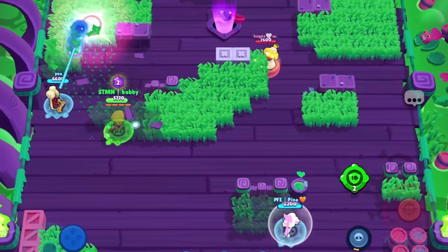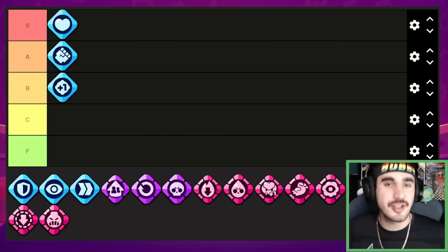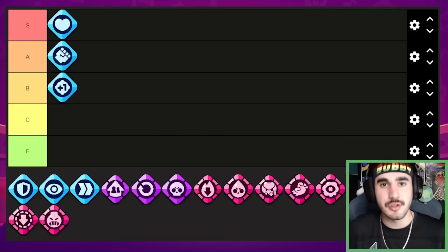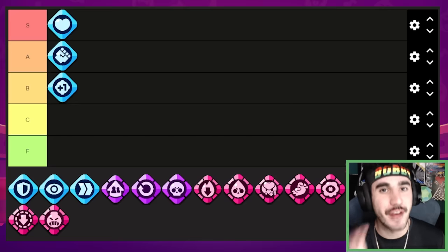Out of all the standard gears I think so far it's going to be our best one, so we're going to put it in the S column. Of course if you're playing a thrower or Piper, the health gear isn't going to be that useful, but for a very large majority of brawlers in the game it is a big buff — sorry, not 50% faster but 50% more effectively.